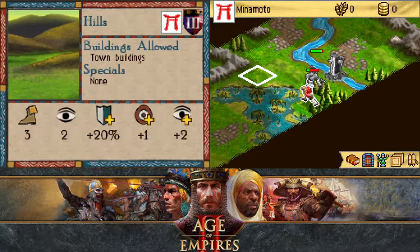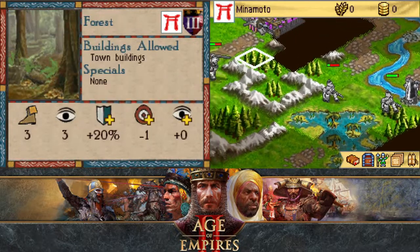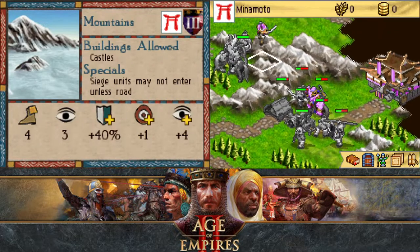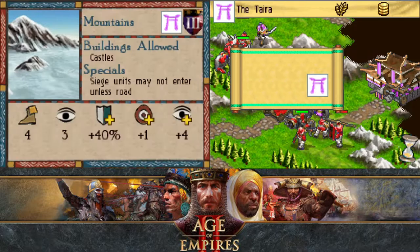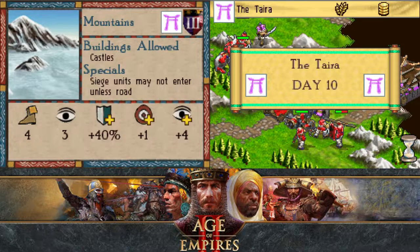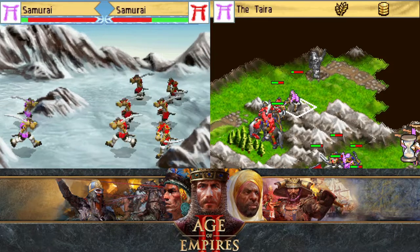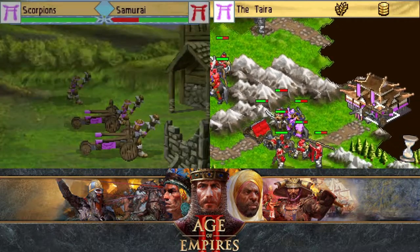51 to 90 — 39 healing. Nice. We are in position to finish them off because it should just be the archer, the samurai, the knights, and the scorpions.